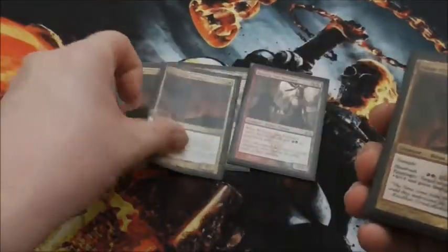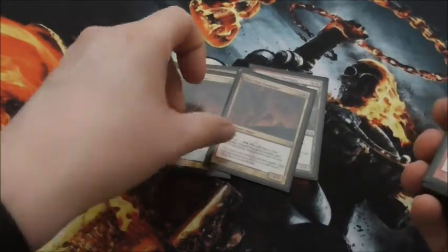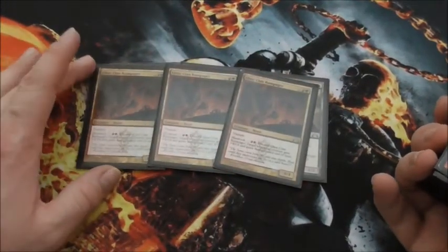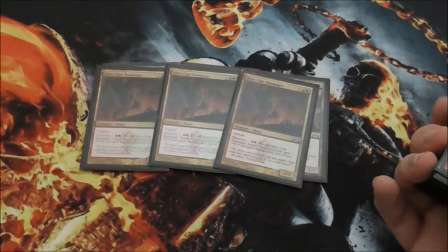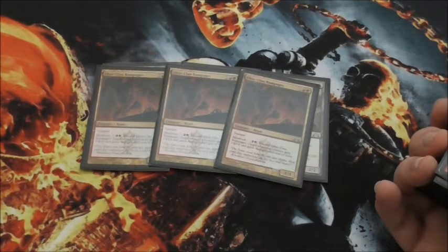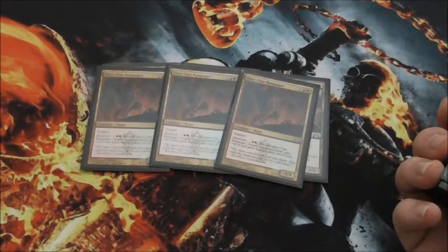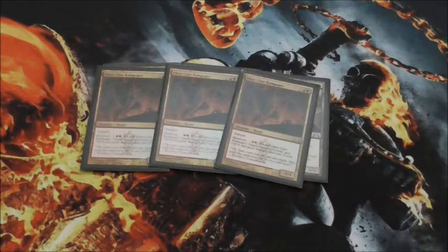Then we have our three Glore Clan Rampager. It has Trample, it's a 4/4, it costs 4 mana, and it has Blood Rush. You discard it and target attacking creature gets plus-4, plus-4 and Trample until the end of the turn, which is awesome.